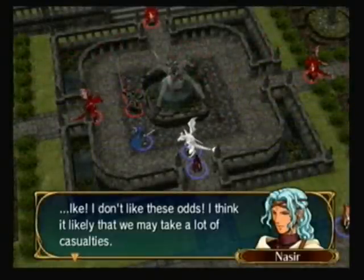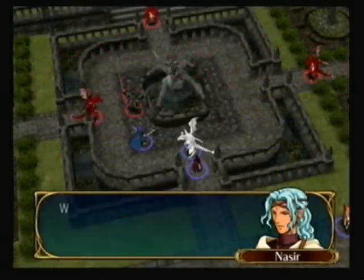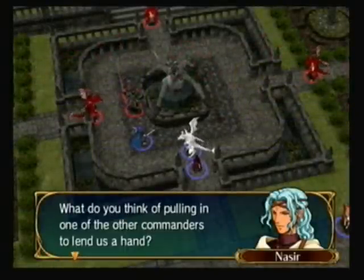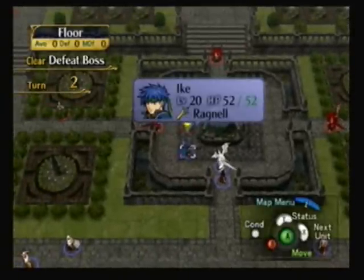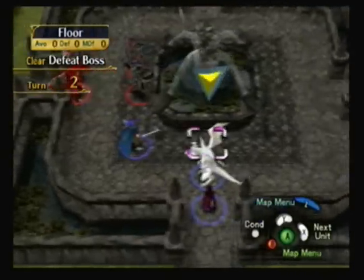All the units are basically moving forward. Right here is something you get to do — I was talking about this briefly in the last chapter. You can actually call for reinforcements, and you can choose either Tabarn, Nesala, or Githika.